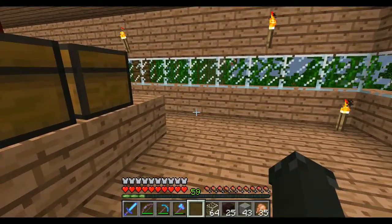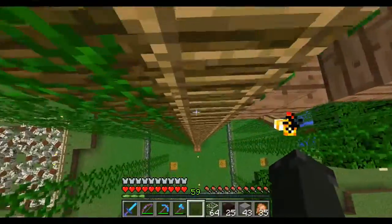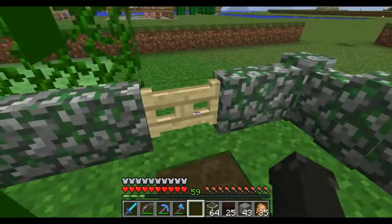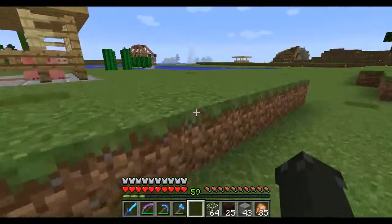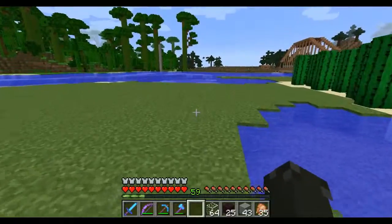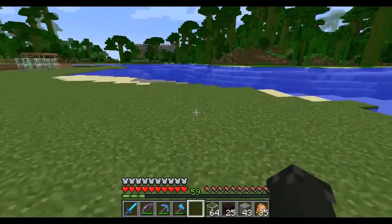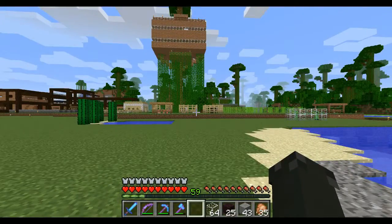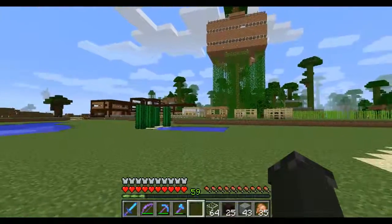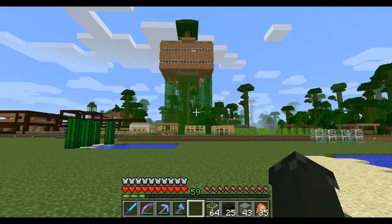This is our little treehouse — I'll go outside so you can see the whole thing. This is survival and we did almost 99% of this in survival. There was the odd thing like if we fell down a hole we couldn't get out of, or we went into creative occasionally to change day to night. We also went into creative to put a couple of stones from an ocean monument to see if we liked them before travelling all the way there, since we're not really close to anything.